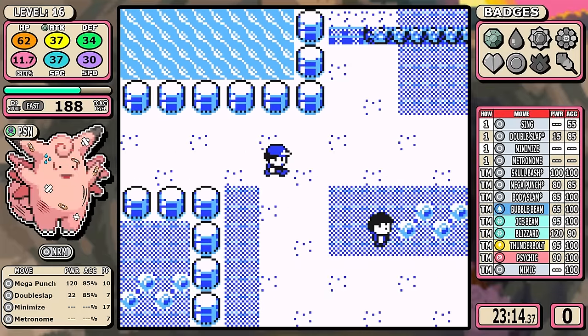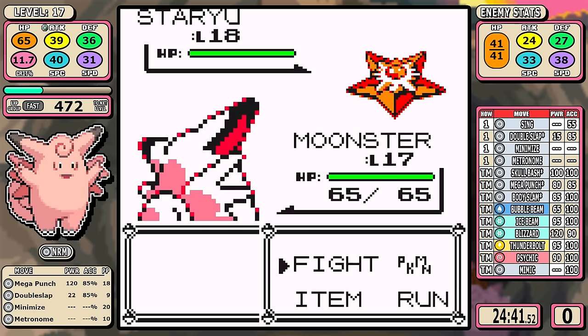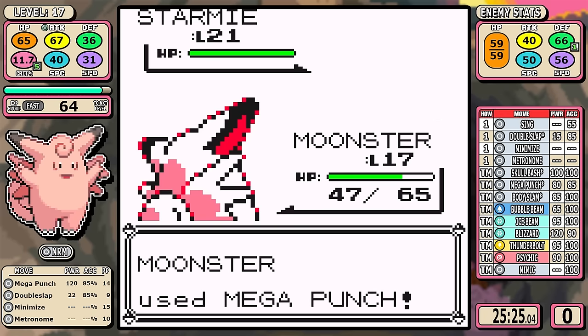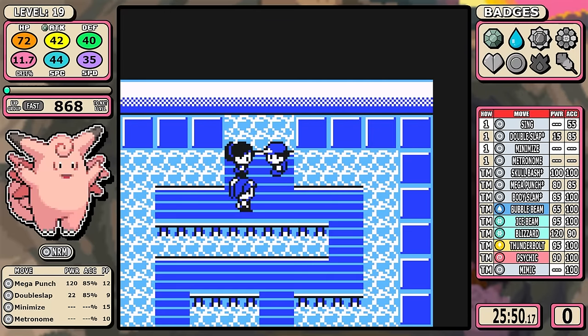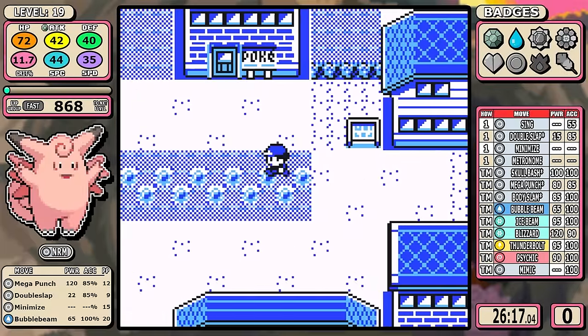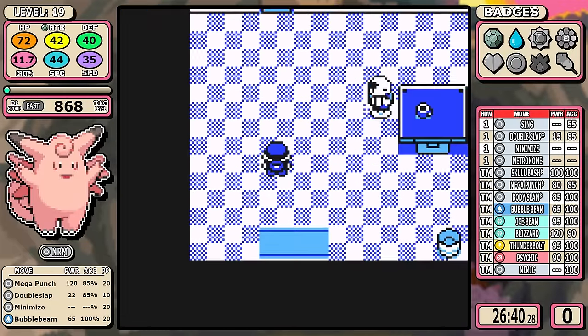In Cerulean, I heal up and make a direct beeline toward the gym to fight Misty. The plan was to set up four Minimizes for ranges, but when Staryu kept hitting me I went to plus five for better odds. It works out, Mega Punch does the job, and we get the second badge. The big thing was getting that Misty experience — getting past 33 speed on level up was huge, and on top of that we get Bubble Beam, giving heavy damage alongside Mega Punch and a moderately powerful special move for coverage heading into the second rival fight.